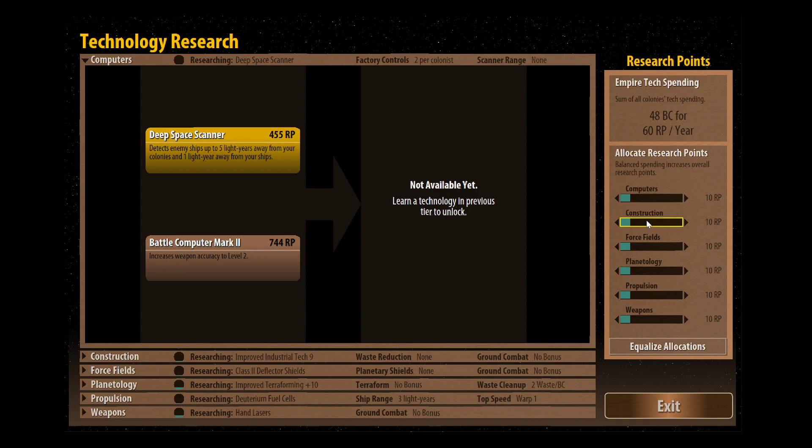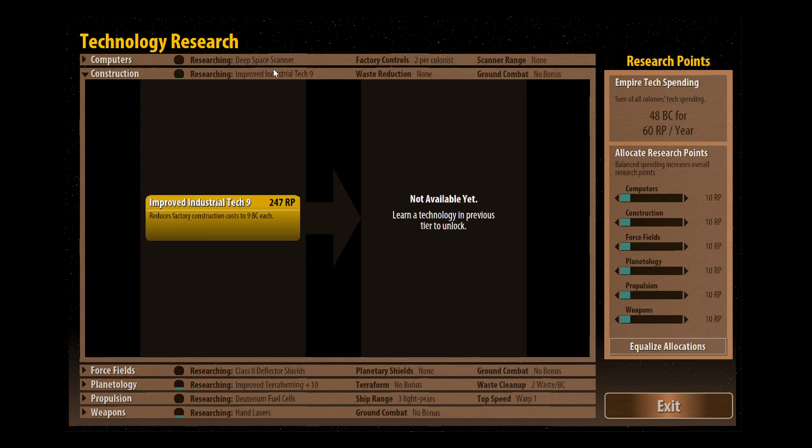You can balance research points between the six different fields. You'll see there's a bit of a discrepancy - 48 billion credits is actually turning into 60 research points, because it's generally more efficient to spread your research out over the six fields. If you wanted to focus entirely on computer tech you'd drop down to 50 RP - so you're actually losing research by doing this. There's a trade-off. For example, improved industrial tech 9 basically means we're going to be paying less for each factory - but if we rush this we'd be getting less overall value for the money we're putting into research.